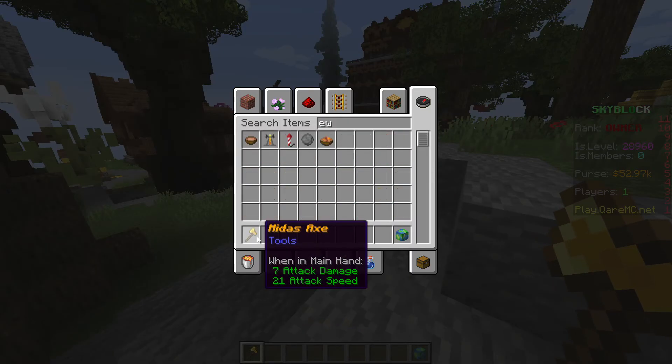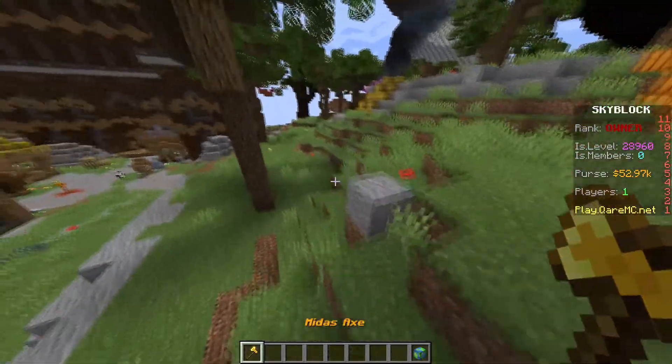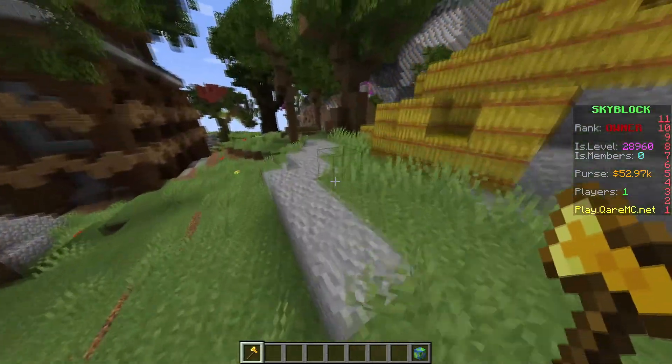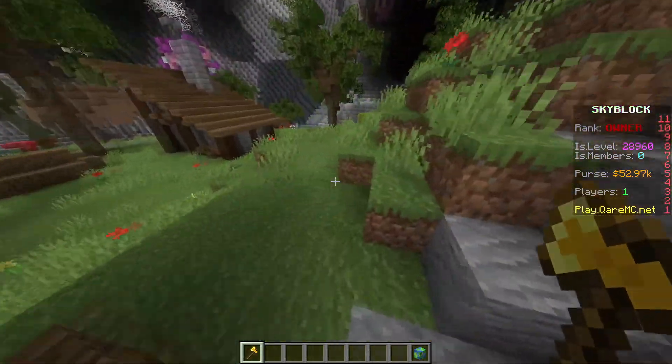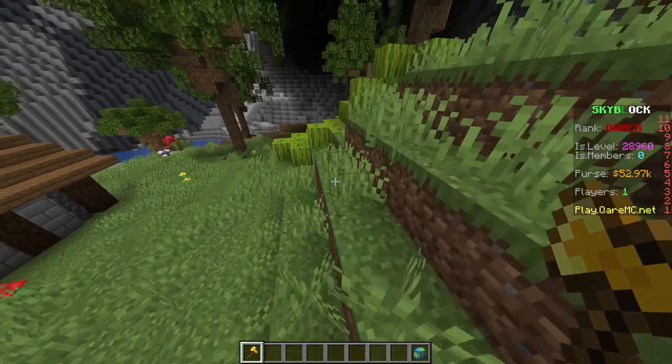Now it's called Midas Axe. That's perfect. Now let's say you want to put custom enchants on it — let's say Efficiency 200. Instead of just doing '/enchant', because that has a limit and it glitches sometimes.